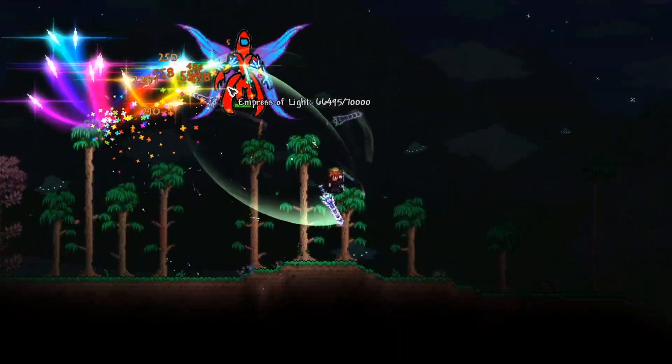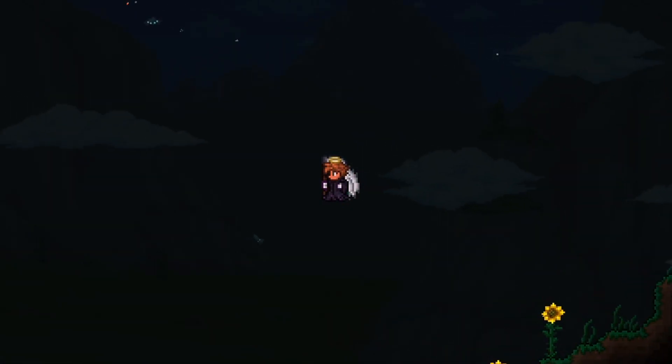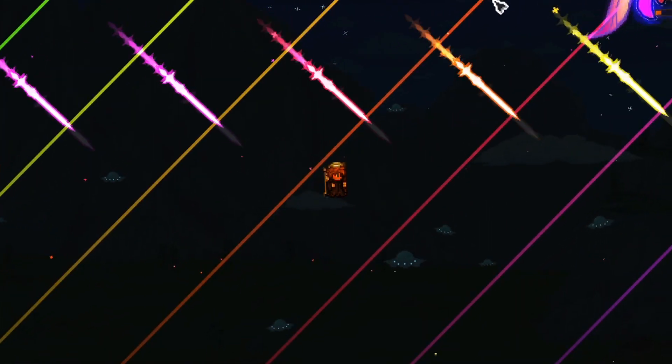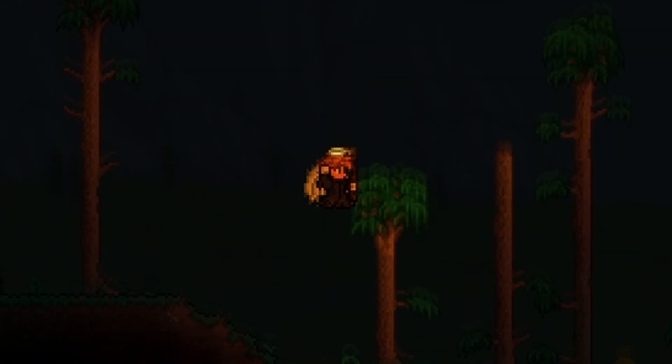Let me show you the Empress of Light. Tell me this boss isn't beautiful even in the Among Us version. Absolutely beautiful boss fight — we kept the rainbow wings. I felt there was no need to take them away, because why would you want to get rid of the rainbow? It's absolutely awesome. Her attacks are still as phenomenal as always.